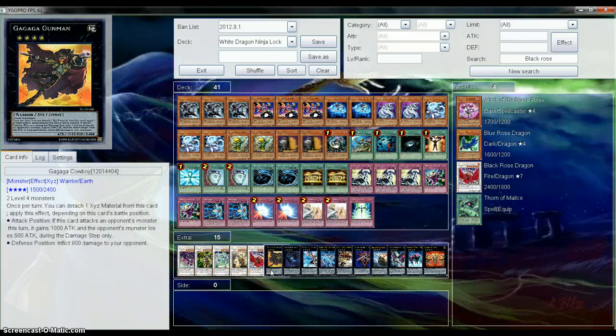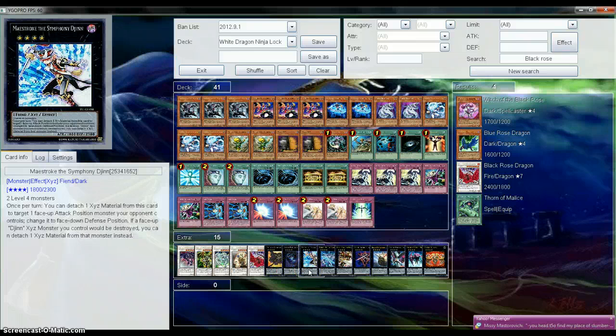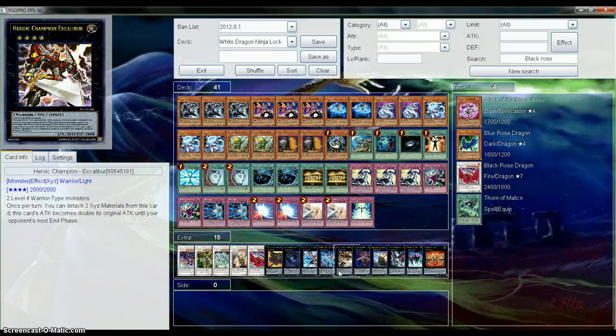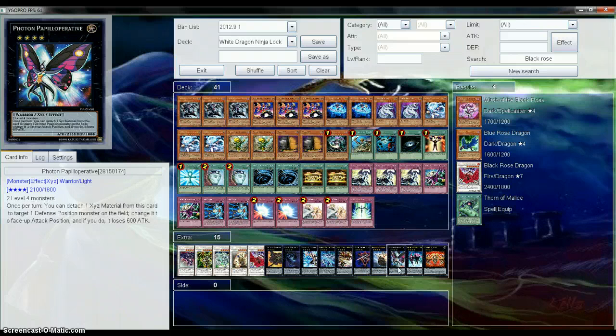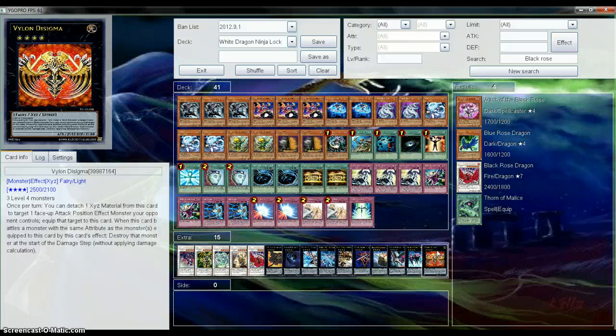For our XYZ monsters we have Gagaga Cowboy, Abyss Dweller, Maestroke, Battlin' Boxer Pharaoh, Heroic Champion Excalibur, Blade Armor Ninja, Black Ship of Corn — really comes in handy in this deck — Number 39 Utopia, Shock Master which you can summon real easy in here, and Vylon Sigma.